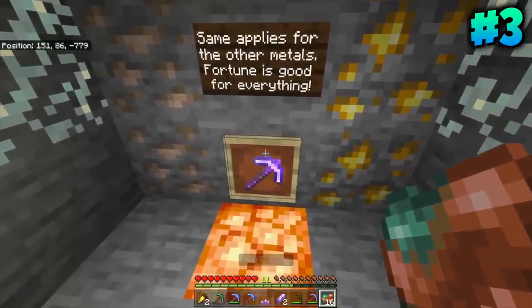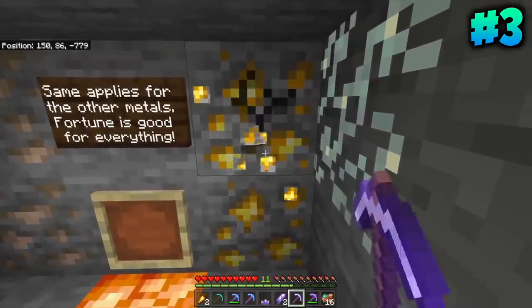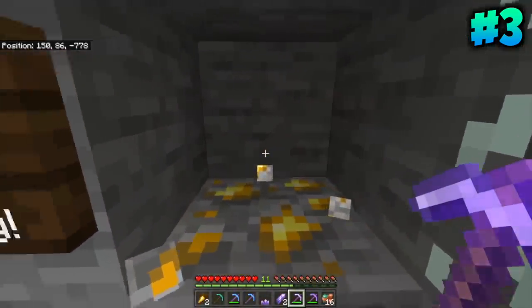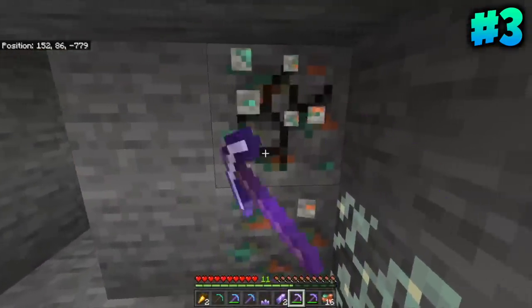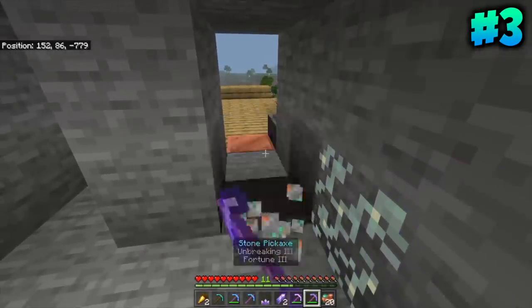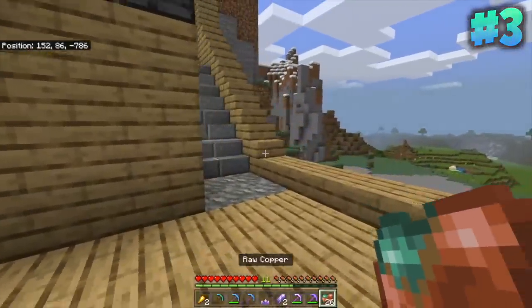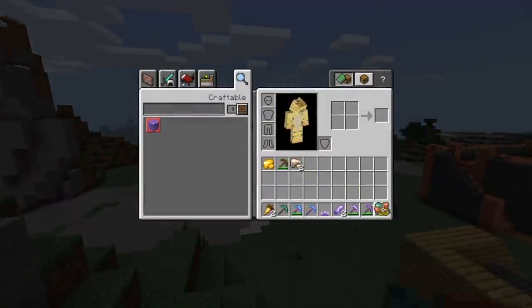Did you know Fortune is extra good in this update? Because it now works for Iron and for Gold. When you mine Gold, you'll get up to 4 Raw Gold. When you mine Iron, you'll get up to 4 Raw Iron. But it's not as fun as getting up to 12 Copper every single time you mine it with Fortune 3. You get so much Raw Copper it's genuinely a problem — you're going to be throwing it away, that's how much you have.